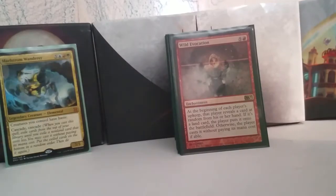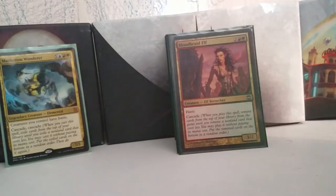Wild Evocation is a great card — five and a red for an enchantment. At the beginning of each player's upkeep, that player reveals a card at random from their hand. If it's a land card, they put it onto the battlefield; otherwise that player casts it without paying its mana cost, if able. It will force you to cast that card, which could be good or bad. There is only one card in here that could be a problem, and that's why I put it in here — we'll get to that later.